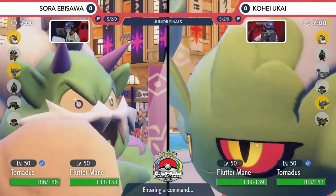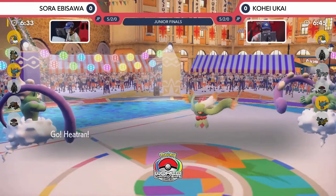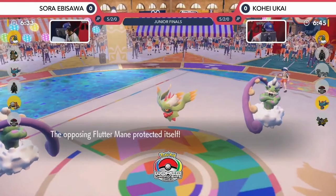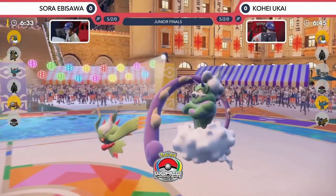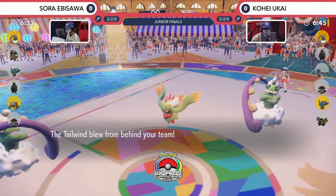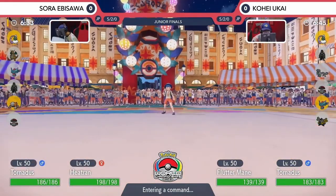The Tornadus is in a prime position to go for that Tailwind, just trying to make sure that you're evening the score when it comes to speed — you don't want to give your opponent any unnecessary advantage. We're going to see the Fluttermane leave the field for Sora, just wanting to avoid any unnecessary damage. Heatran joins the field, able to take those Fairy-type attacks much better than Fluttermane would have, as the Fluttermane on the opposing side goes for a Protect. Tornadus gets the first Tailwind up on Kohei's side, but Sora also sets Tailwind, and they're switching to Heatran — really nice, because the Booster Energy makes you not keen to switch out your Fluttermane, whereas if you've got the Choice Specs item, you haven't wasted that turn.